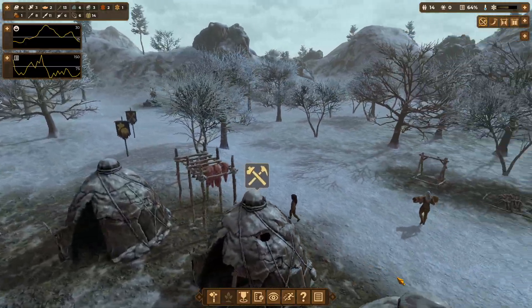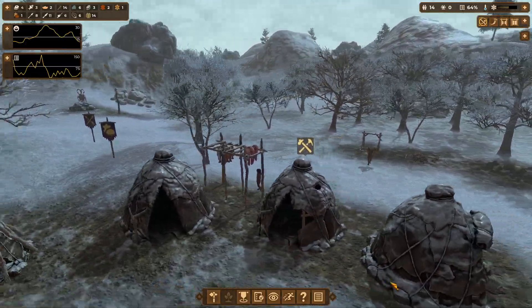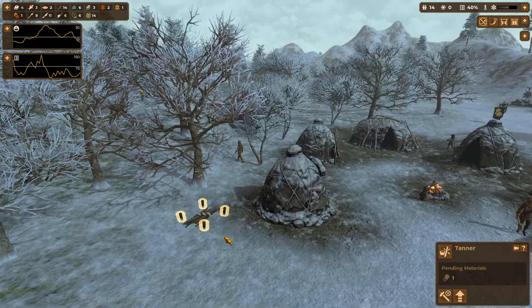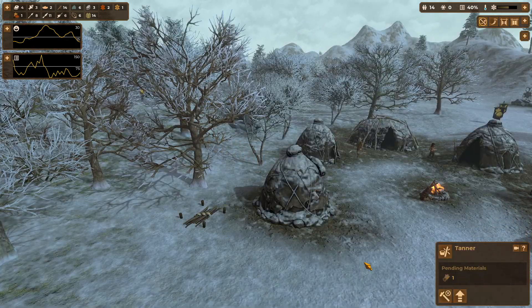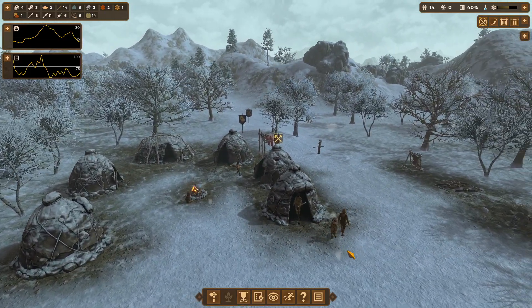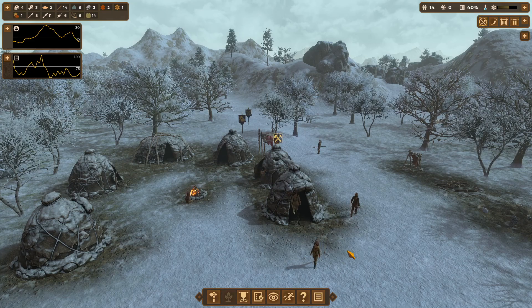Oh no, this tent is falling apart here. It needs repairs. Also, I don't think we're going to be able to build these tanner stations, because we need logs for them, and we're still not able to chop down trees, because I didn't decide to get the composite tools.